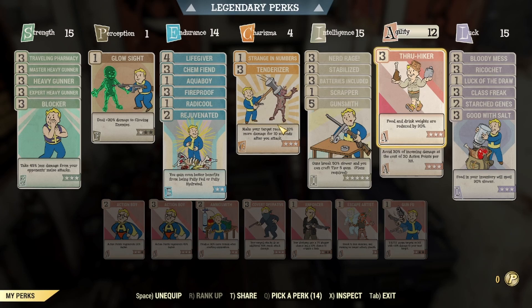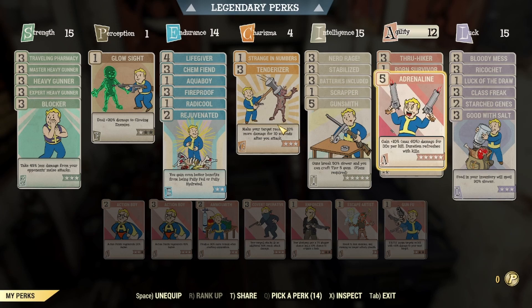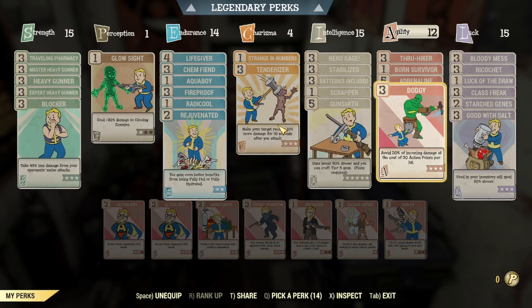Next in Agility, I have maxed out Thru-Hiker — this is to reduce our food and drink weights by 90%, and I carry a lot of food and drink, so I find this necessary. Again, if you need room in your build and don't have all the legendary perk cards maxed out, you can definitely drop this. Next I have Born Survivor — falling below 20% health will automatically use a Stimpak every 20 seconds, which just helps us survive more in combat. And now we have maxed out Adrenaline for damage. Lastly in Agility, we have Dodgy — another one of our tanking perks. We're gonna avoid 30% of incoming damage at the cost of 30 action points per hit. This works very well and allows us to tank a lot of damage — it works in conjunction with Blocker and our other defensive perks to keep us alive.